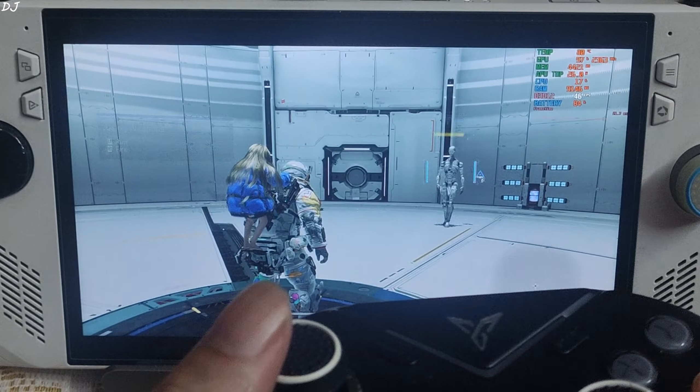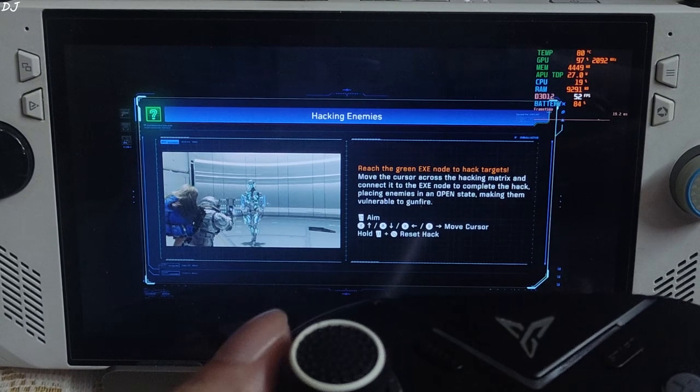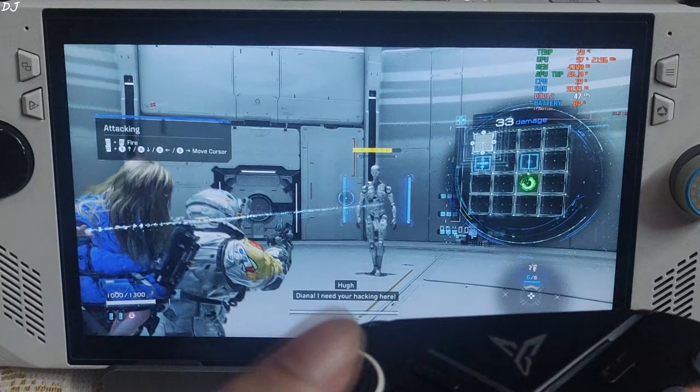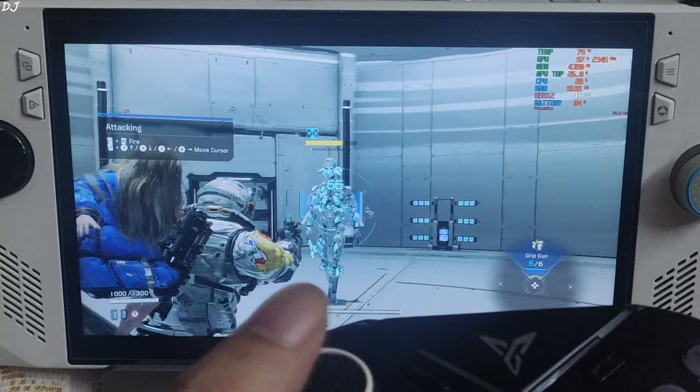Time to hack through the defense system. You need to move the cursor across the hacking matrix and connect it to the green node. This happens in real time with enemies coming towards you, so you need to be quick.